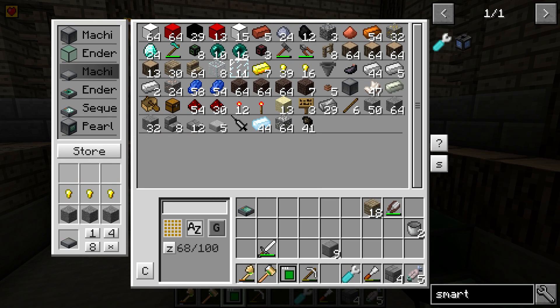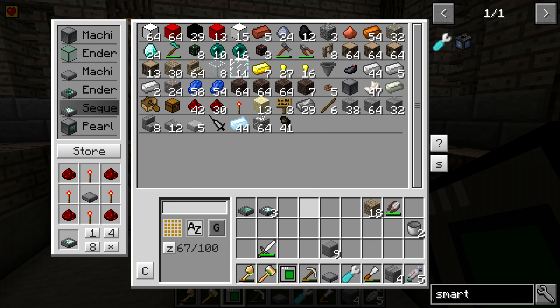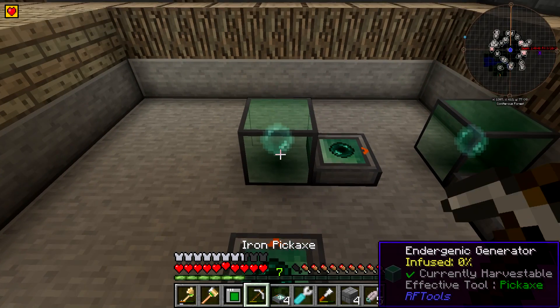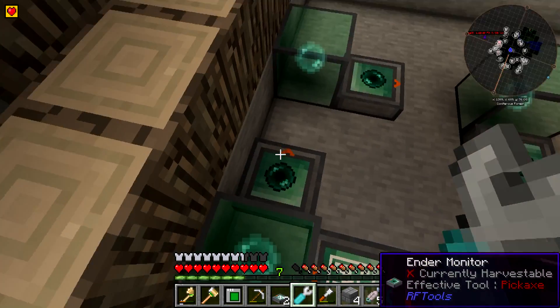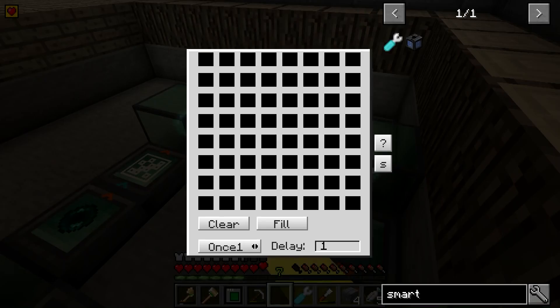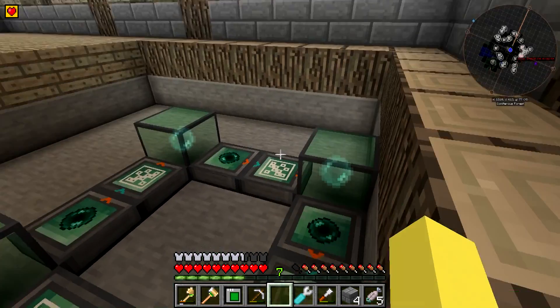Now we need to go back and make another four machine bases and then four sequencers. These are going to go between the endergenic generators and the ender monitors. You'll want to rotate them so the orange is pointing to the one it's going to. You're going to go to these and make sure all of them are set to once, two — then click the third and the fifth. Do that for all of them: once, two, third and fifth. That's pretty much the setup going between all of these.